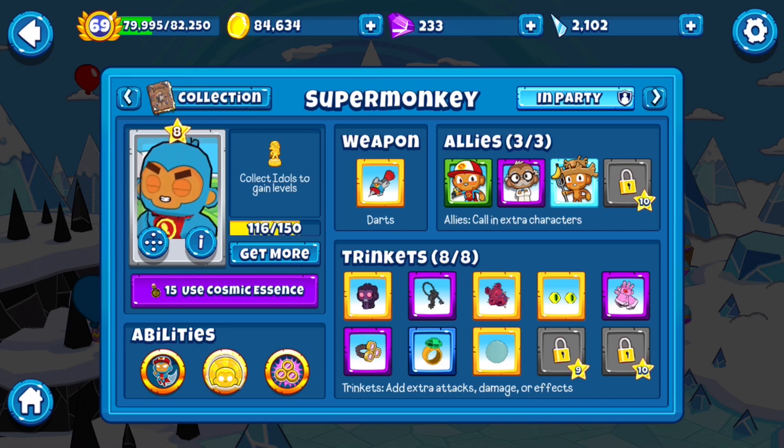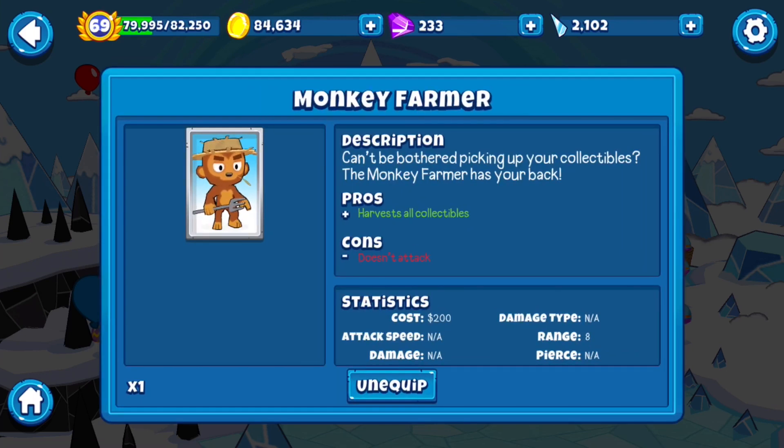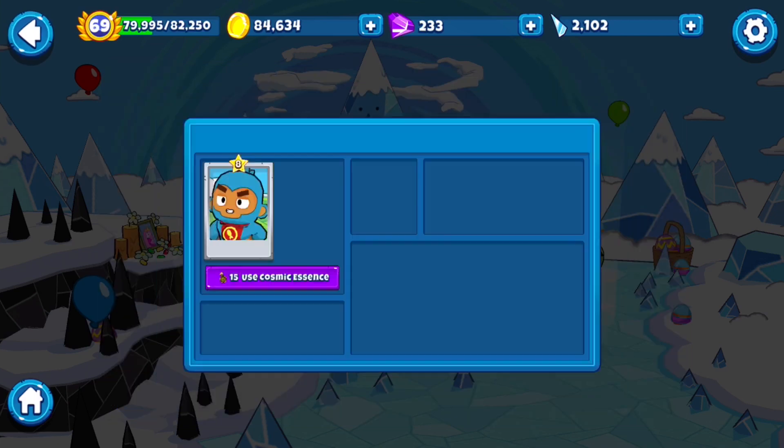That's pretty much it — you just want to make them as strong as possible. If you have him, use Monkey Farmer. I'm using him in this strategy because I did this before I had Monkey Farmer, and my fingers hurt — so much patience and attention required. Monkey Farmer just harvests the item drops automatically; otherwise you have to hover your finger or mouse over them and tap or click them. It's just a hassle.